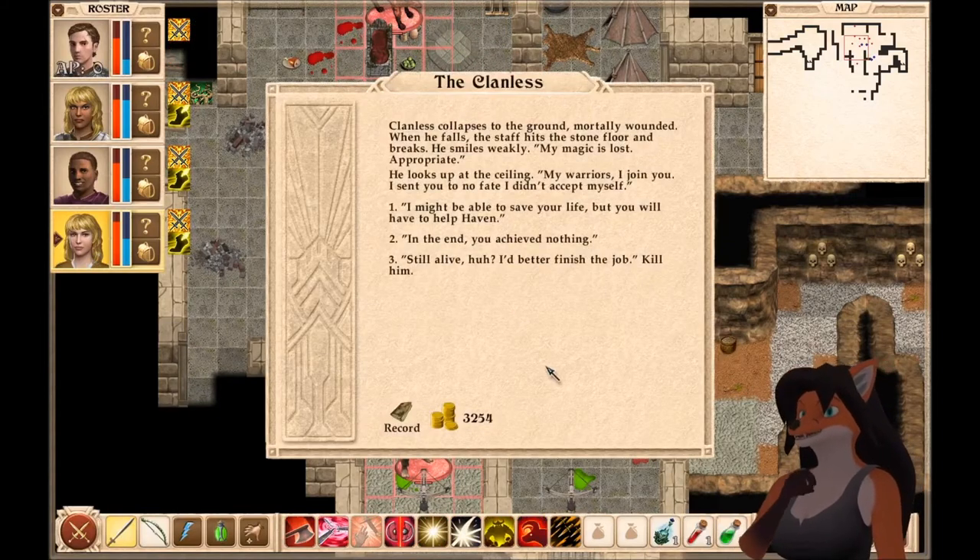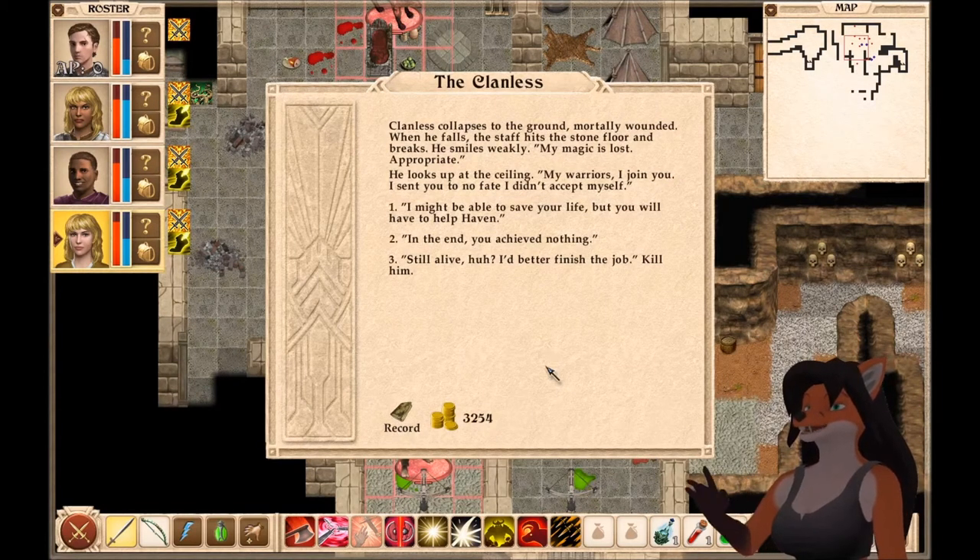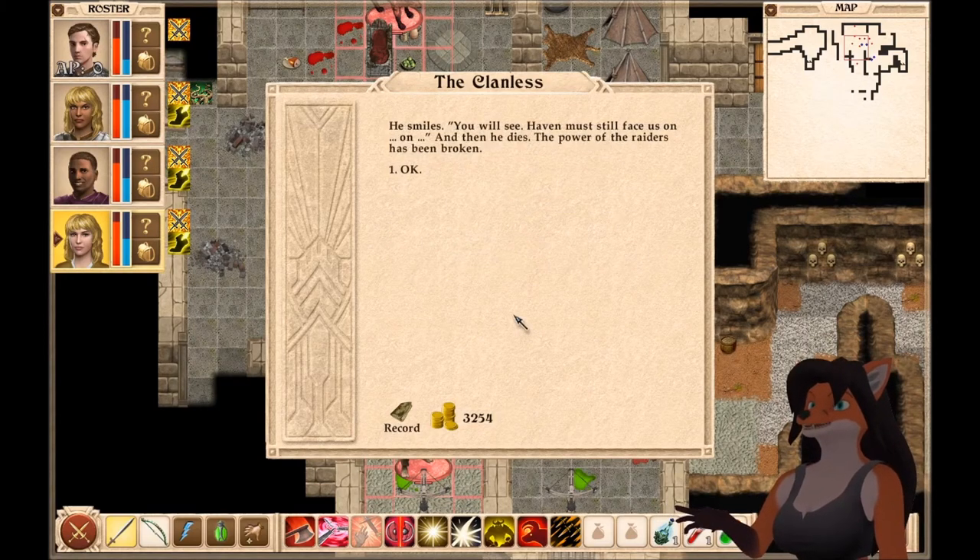The Clanless collapses to the ground, mortally wounded. When he falls, the staff hits the stone floor and breaks. He smiles weakly. 'My magic is lost. Appropriate.' He looks up at the ceiling. 'My warriors, I join you. I sent you to no fate I didn't accept myself.' 'In the end, you achieve nothing.' He smiles. 'You will see. Haven must still face us, Ond.' And then he dies.